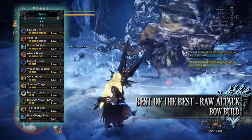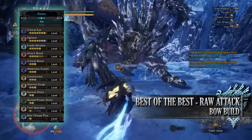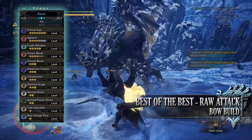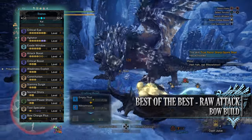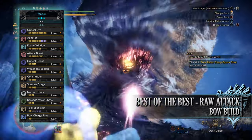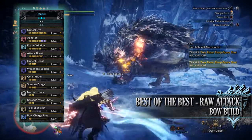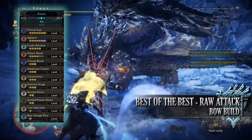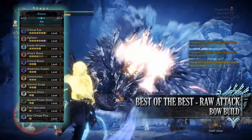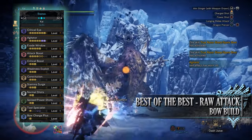You have Attack Boost at level 4, which can potentially be level 6 when wearing your mantles. Attack Boost increases the raw attack of a build and at level 4 or above also provides a bonus 5% affinity. You have Critical Boost at level 3, which increases our damage whenever our shots crit a monster. However, this increased damage is only applied to the raw portion of an attack, not the elemental portion. But as this build is all about raw attack, we greatly benefit from Crit Boost.